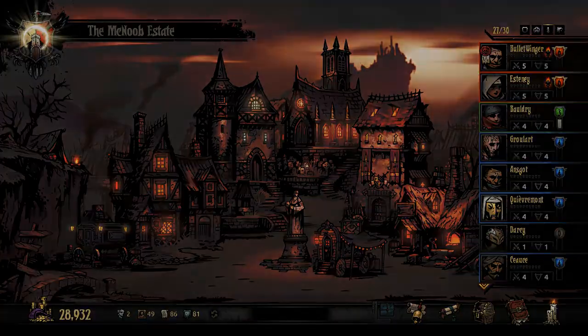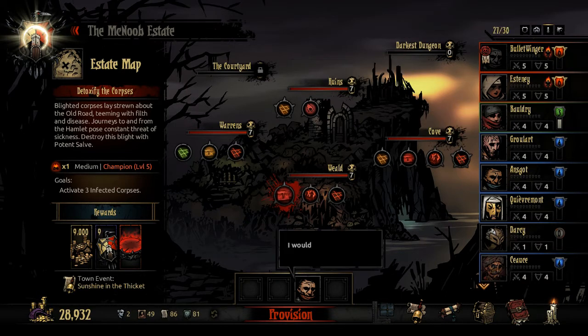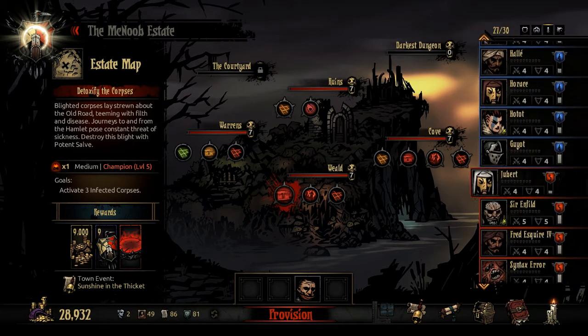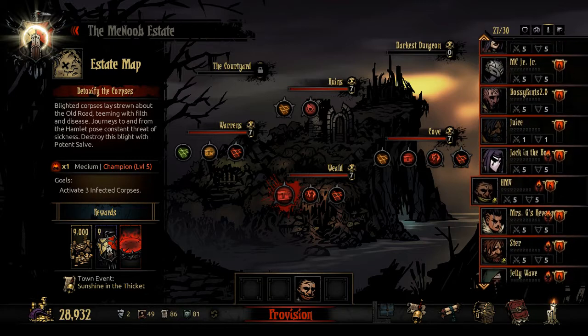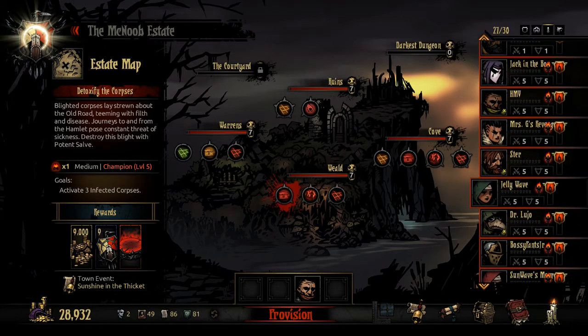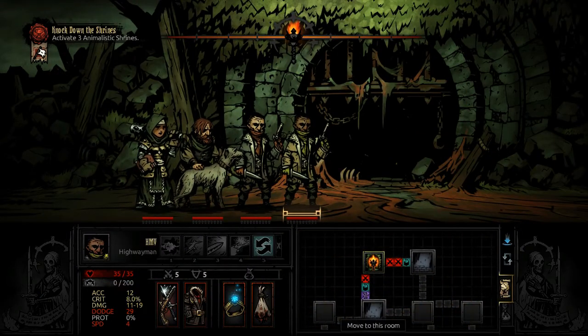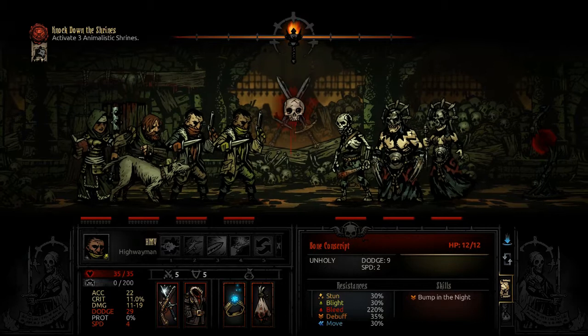This was my campaign where I did actually beat the Darkest Dungeon ages ago. We're level 7 on most of these now. We've got to get the courtyard unlocked, which means we've got to do some grinding. Let's throw together a party here — a lot of people named after Reddit and Steam folks. Animalistic shrines — that seems new. Oh, a whole pile of battles.